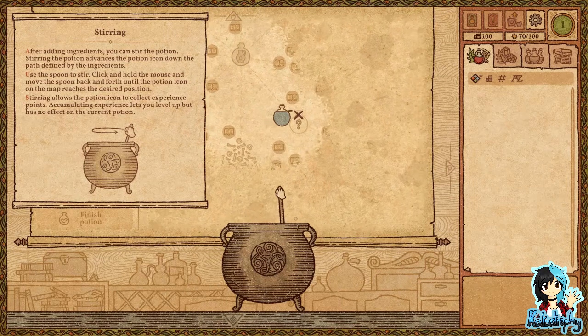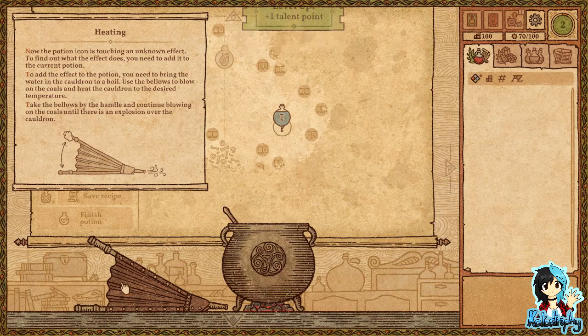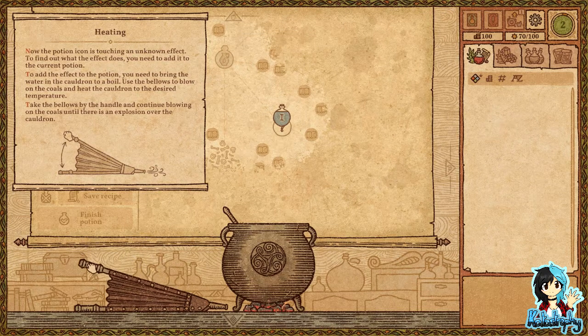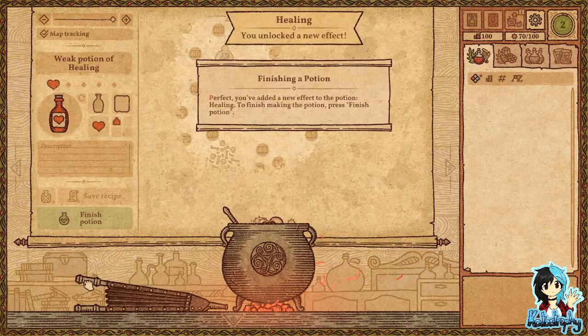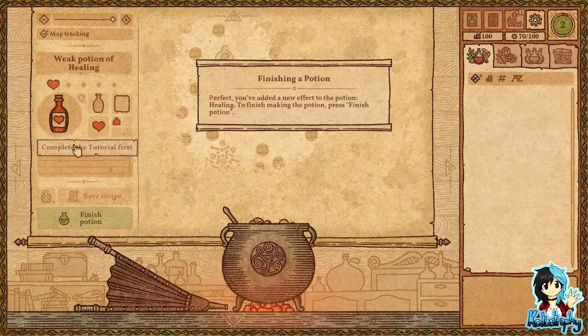After adding ingredients you can stir the potion. The stone potion advances the potion icon down the path. Now the potion icon is touching an unknown effect. To find out what the effect does you need to add it to the current potion. I should probably read that before I carry on. Perfect — you've added a new effect to the potion: Healing. To finish making the potion, press 'Finish Potion.'